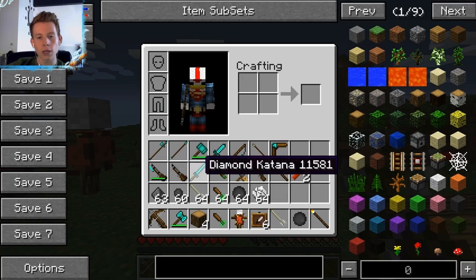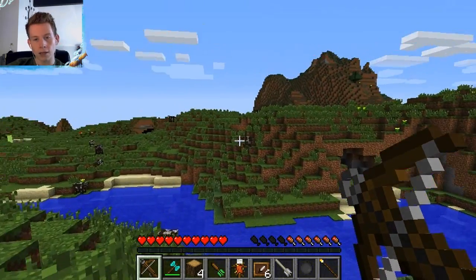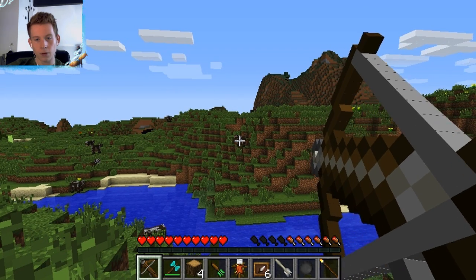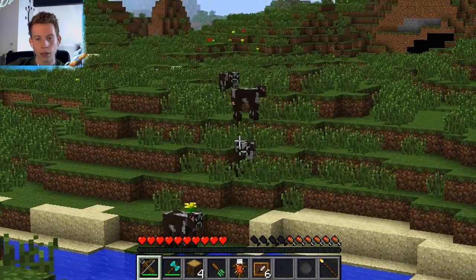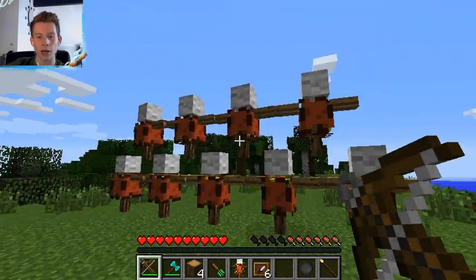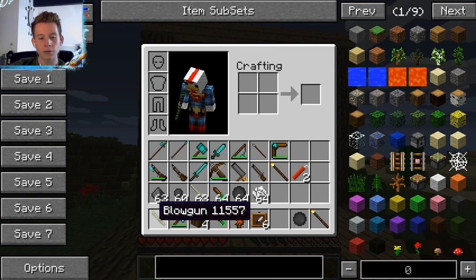Next we have the crossbow, which requires bolts — crafted with a feather and an iron ingot. To make the crossbow you need a bow, four iron ingots, and two wood blocks. It has long range and does a lot of damage. You have to load it first, then cock it back. I just absolutely destroyed that cow in one hit. It is very slow but very cool.